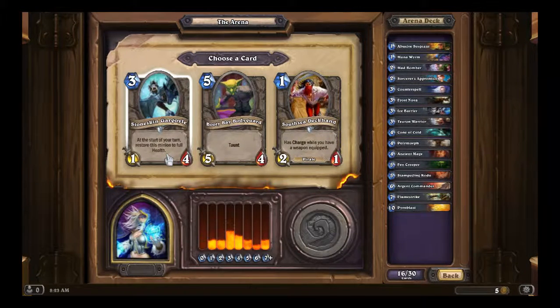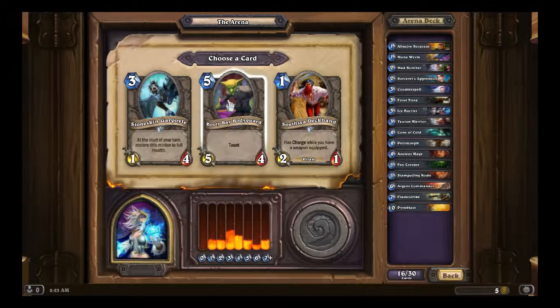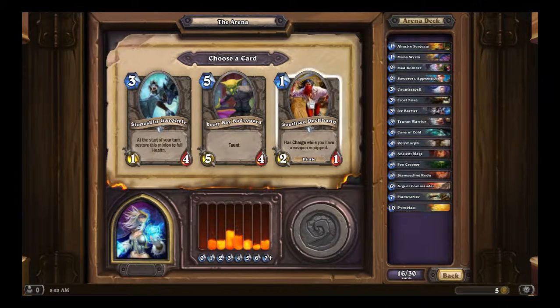Stoneskin Gargoyle is a decent card, but that's in a Priest deck. Booty Bay Bodyguard is a 5/4 for 5 with Taunt — it's decent. Southsea Deckhand is a joke. Booty Bay Bodyguard is the only pick out of all of these, because you can't really buff the Stoneskin Gargoyle as a Mage.